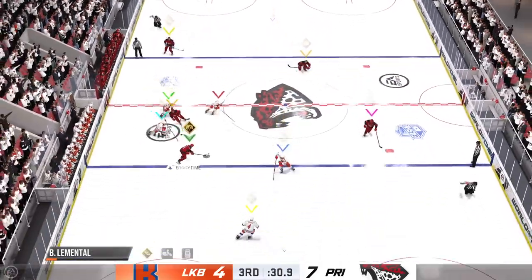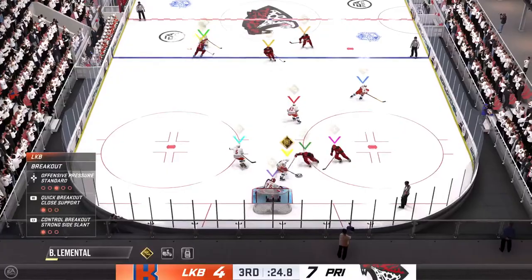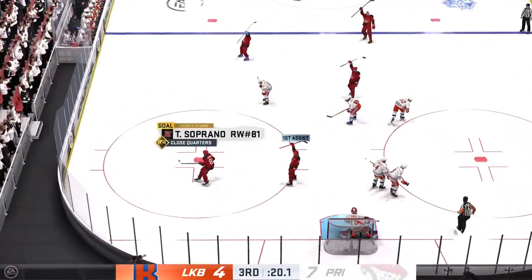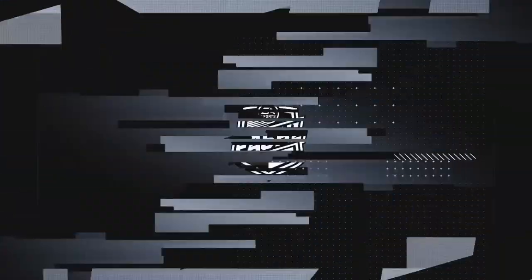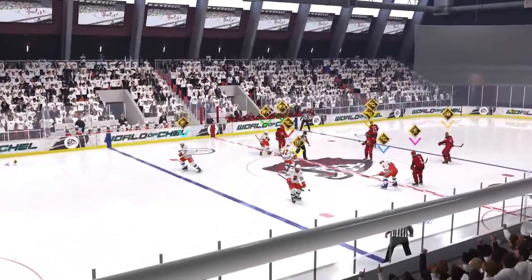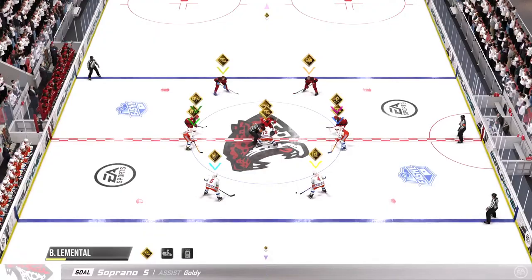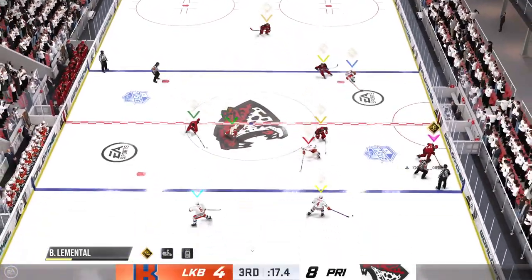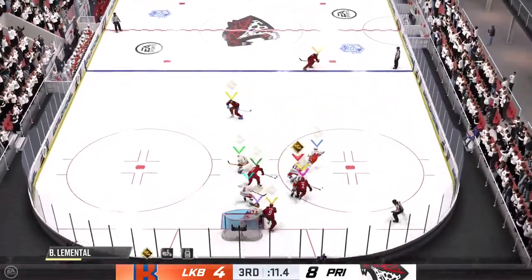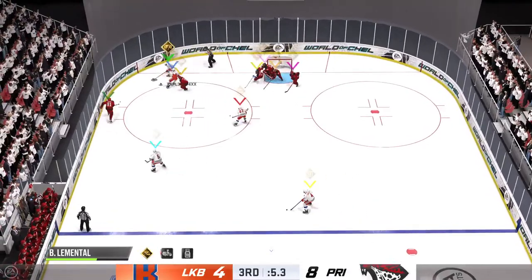Kamloops can't complete the pass as it goes off a stick. Prince George has got the puck against the boards. Takes it in front — and he gets a piece of that one and denies it. Face-off here in the neutral zone and we are back underway. And as the final seconds tick off the clock, the fans acknowledge what they just saw.